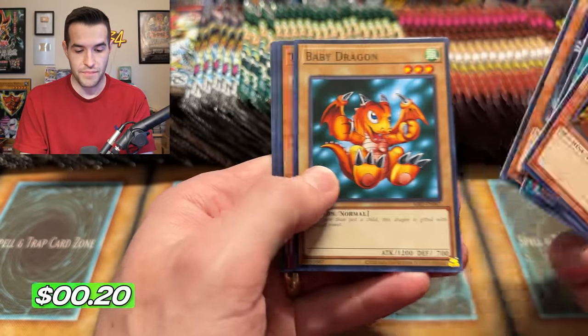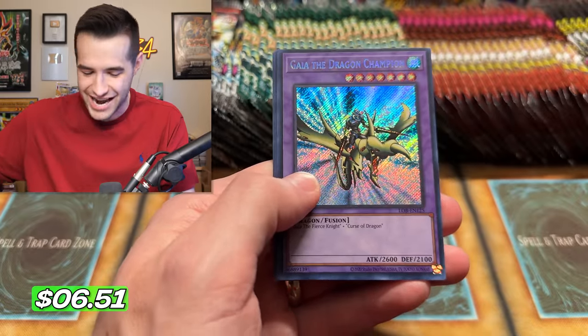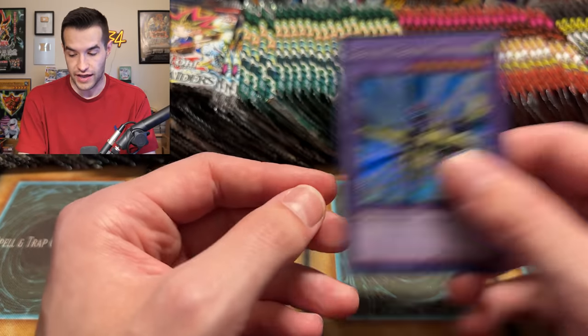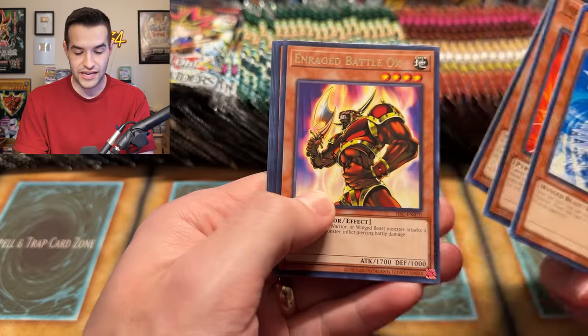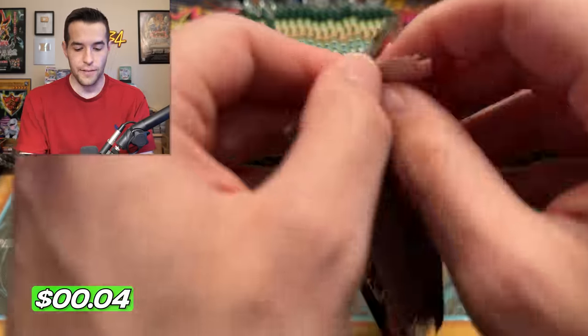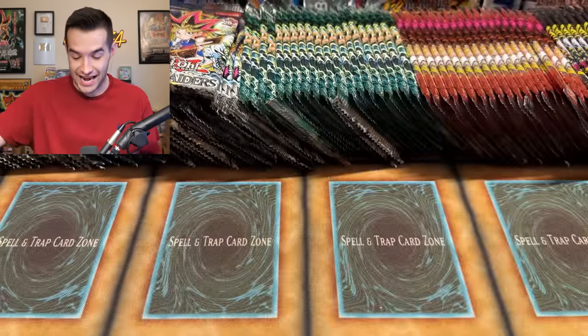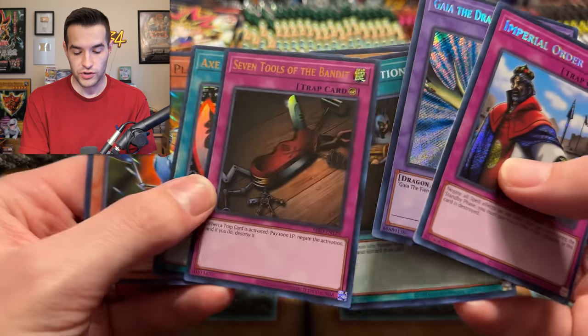Can you pull them off? I will be pulling out every one that we get. We have a Baby Dragon. We've gotten about two ultras so far, so there should be ten total ultras. Gaia the Dragon Champion - our first secret rare! I also wonder if they made secret rares one per box. I wouldn't be shocked if they did; that would affect the value, but they're not going to be that valuable anyway because they're reprints. IOC - we've got a secret rare, our first secret of the day.